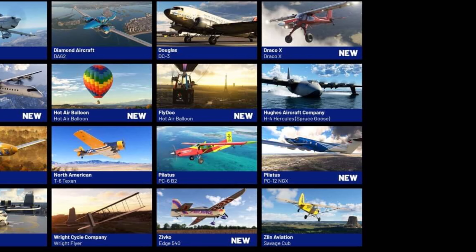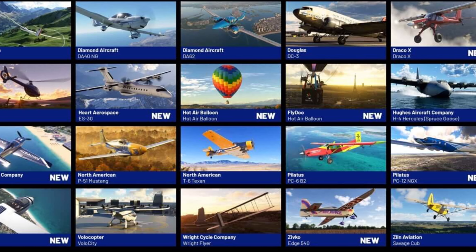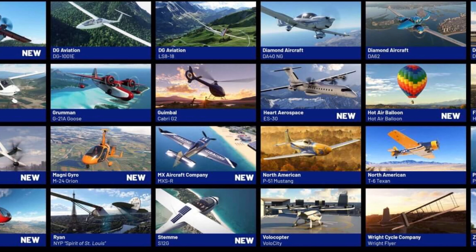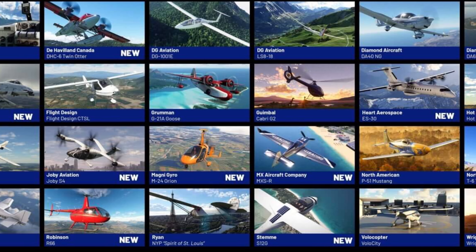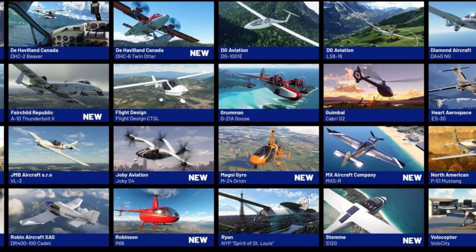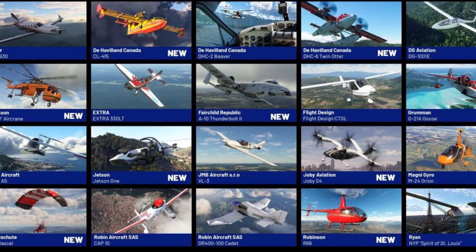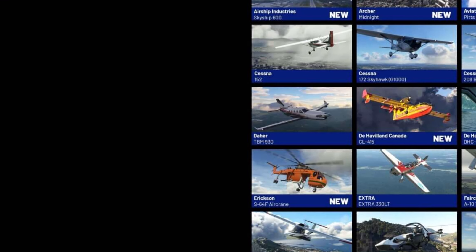Another hot air balloon, the ES-30, the DA-40 NG, the LS-8-18, the Cabri G-2, the Goose, the DG-1001E, the De Havilland Canada DHC-6 Twin Otter, Flight Design CTSL, the A-10 Thunderbolt II, the DHC-2 Beaver, the CL-415, the Extra 330LT, the S-64F Aircrane, and the TBM-930.